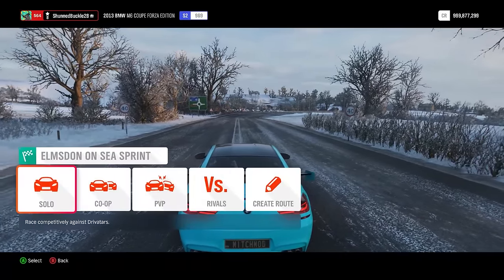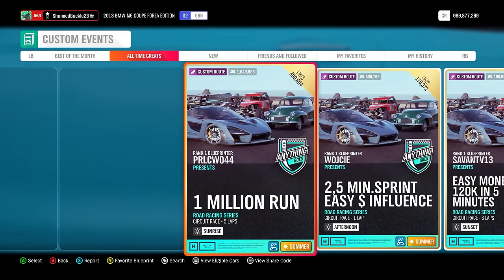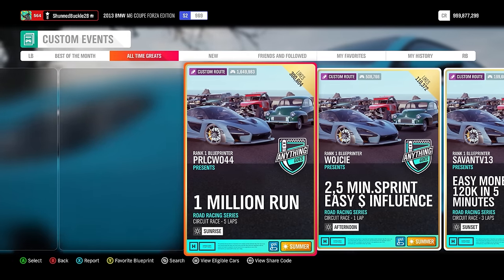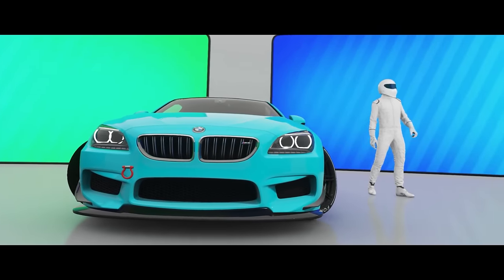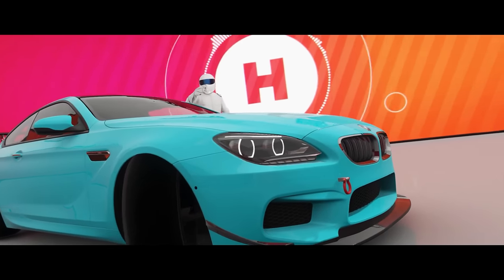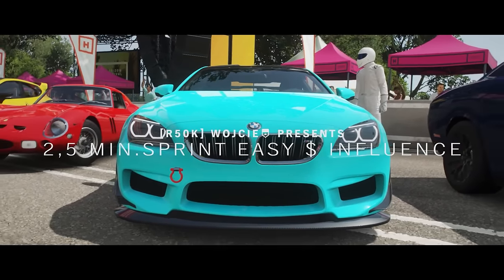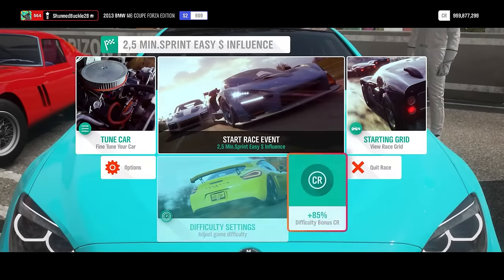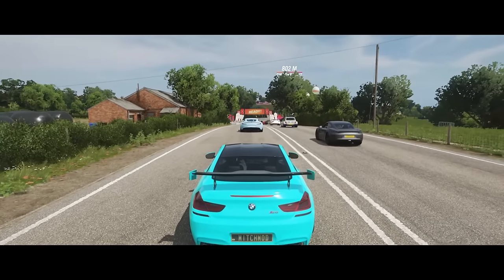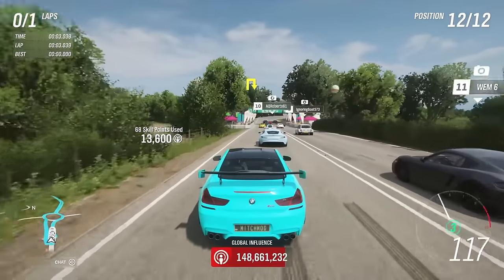Now that you've got the car, the tune, and the car mastery perks set up, head over to the Elmsodonti Sprint. There'll be several blueprints to choose from — these may change over time as some get deleted and new ones appear. Go to Enter Event, select Solo or Co-op, then Custom Events and All Time Greatest. Five laps is best for grinding, but for this demonstration I'll show a one-lap version. Choose the M6. Difficulty settings don't matter much since the big credits come from skill point gains, not race completion.